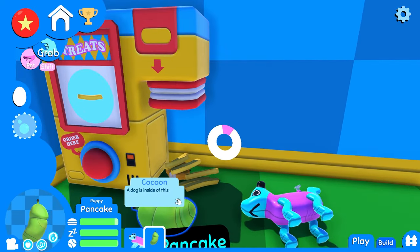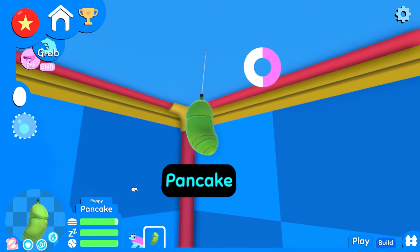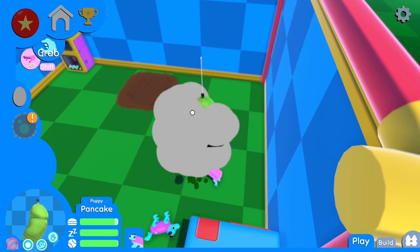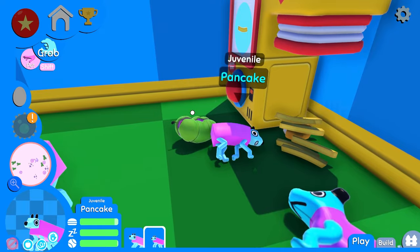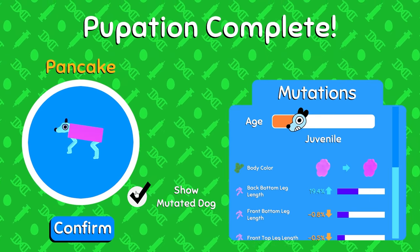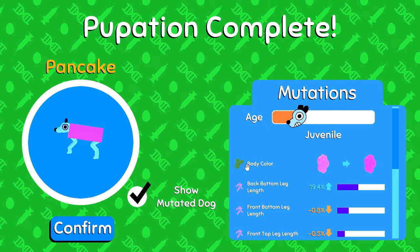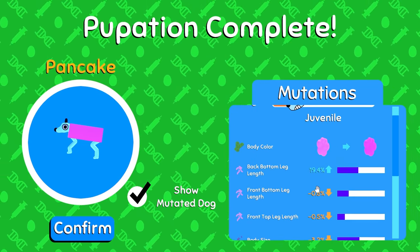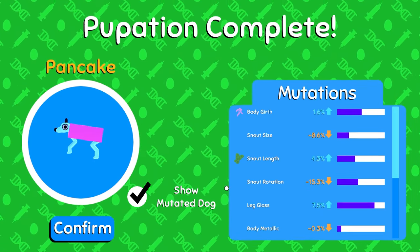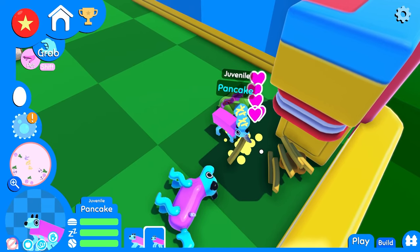What happened to... Ooh. Okay. What now? Just gotta wait for him. So his nose was, like, up here before, and now it's down there. His body's a different color. Oh, it tells you what genetics these mutations come from. Okay. Well, small. It just makes him small. How small can we get him?